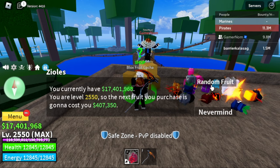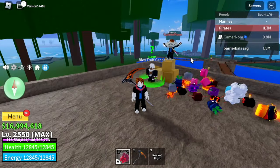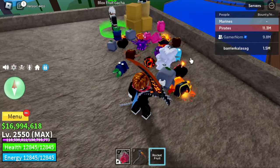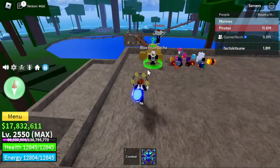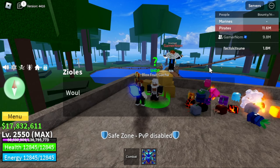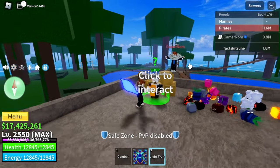Take note — we made that account during the previous update, not on this 2,550 update. Next up, Barrier Kalasag. I think this account should have a Barrier Fruit, but sadly it is gone. Next, we got Fax Kitsune. I don't know who named this one — I think it's my brother. Kind of suspicious, right? Anyways, max level Kitsune Fruit. We got a Light Fruit.